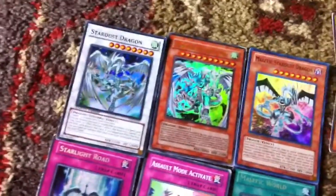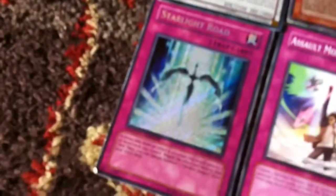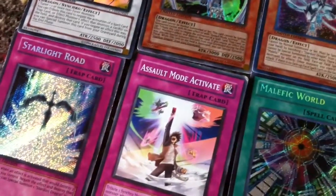So here we go — the first Stardust Dragon, then Stardust Dragon Assault Mode, and then Malefic Stardust Dragon. These are the cards that help summon them or make them easier to summon: Starlight Road, Assault Mode Activate, and Malefic World.